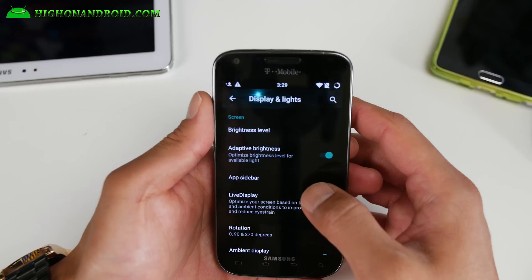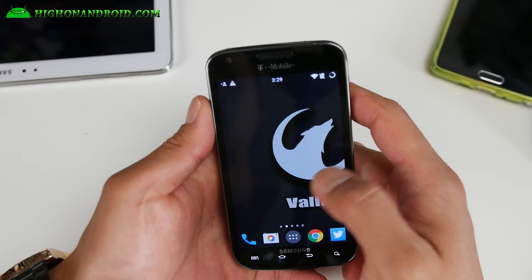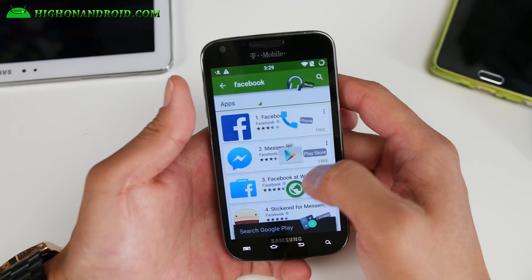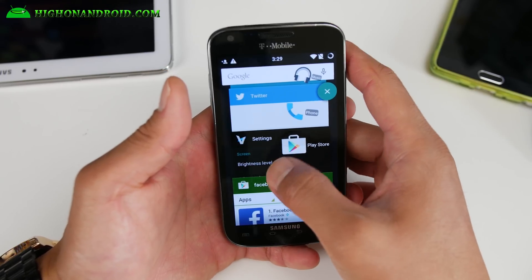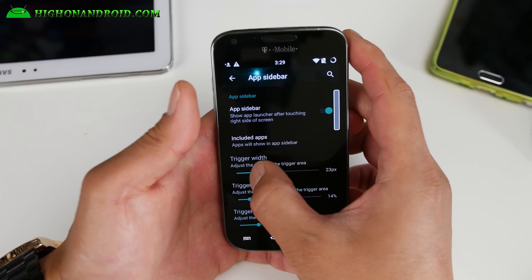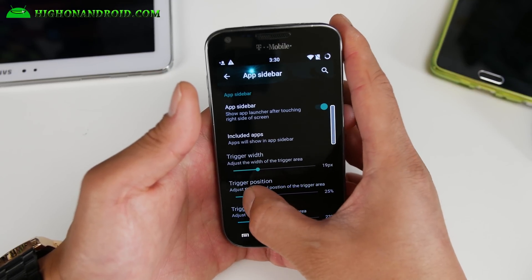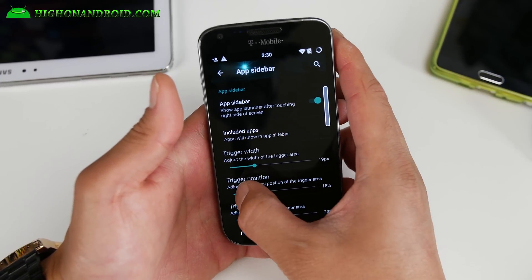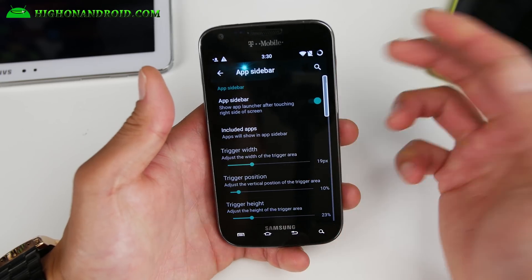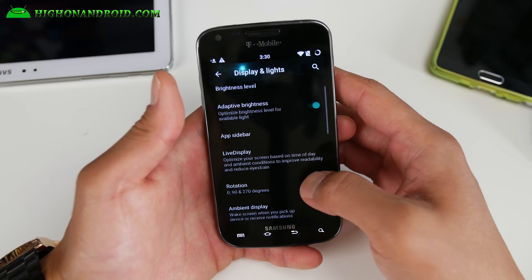Under display and lights you can get the app sidebar. This is really cool — these are your shortcuts and you can go straight into an app. Like if you're jogging or something and want to access it quickly — I have it set up so if I press right here I can go straight into the Play Store or whatever. Go to app sidebar and you'll see the whole setup. Change your trigger width, make sure it's big enough so when you press on it you get the sidebar, and also change the position. I recommend putting it just under the top and just above the middle — that way it doesn't get in the way of your keyboard. You can also adjust the height and customize all the apps there.